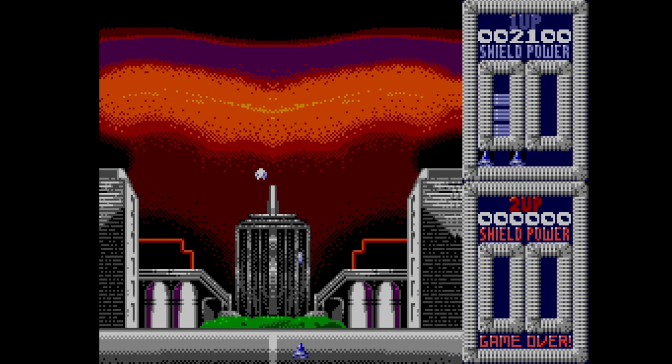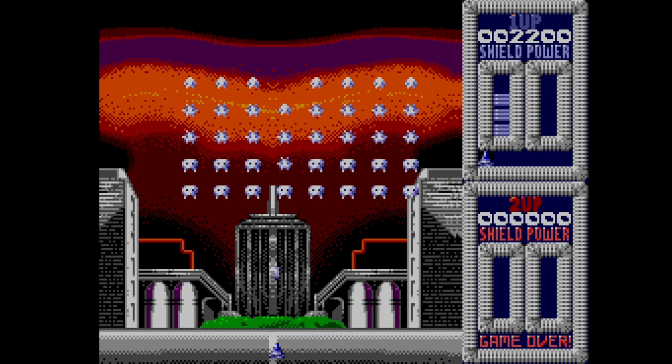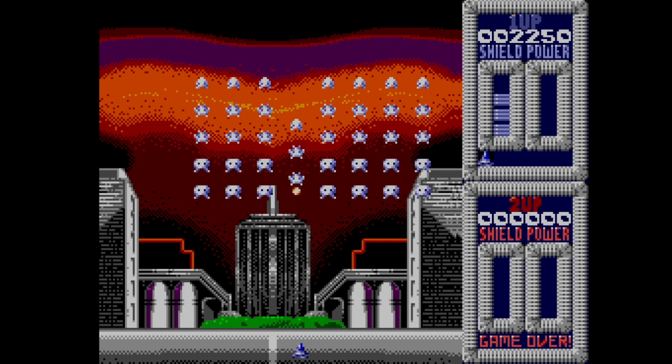I didn't even want to press the start button. Before you start the game you do get some options — I picked easy to start off with. This game looks nothing like the original: gone are the black backgrounds, and in their place are various backdrops including cities and space stations. One helpful addition is the shield meter, so you can take a few hits rather than dying straight away, and since there aren't any barriers in front of your spaceship, this is one welcome addition.